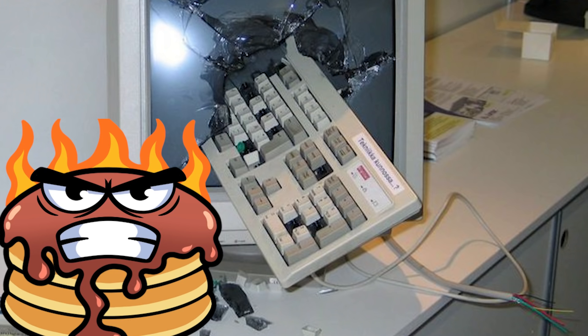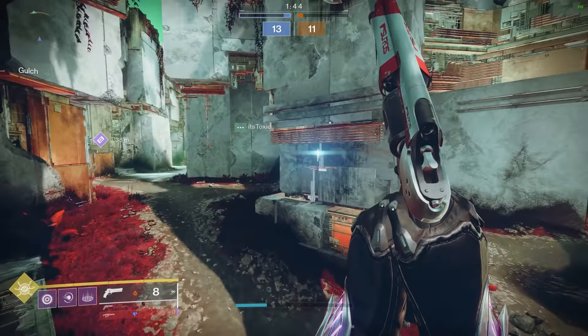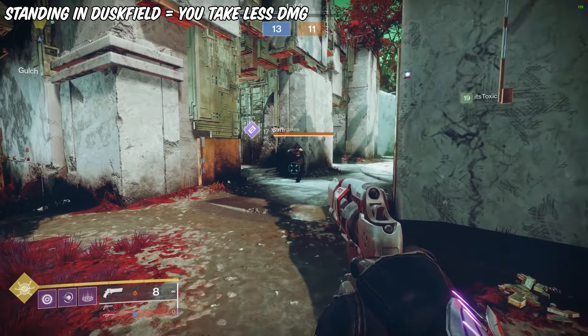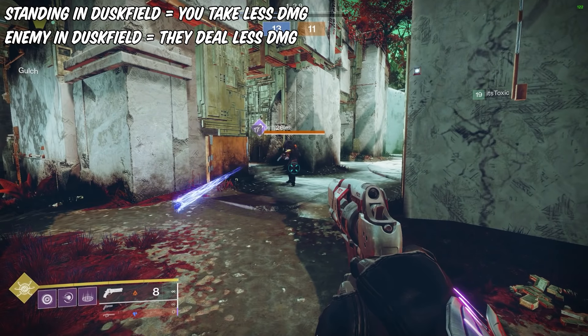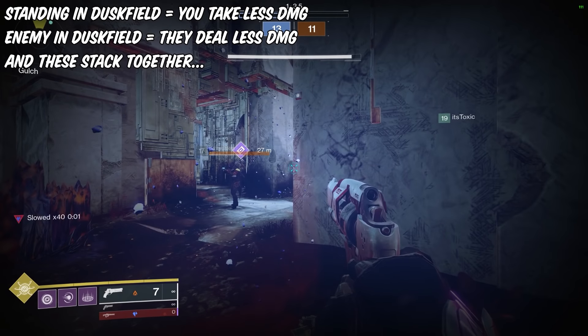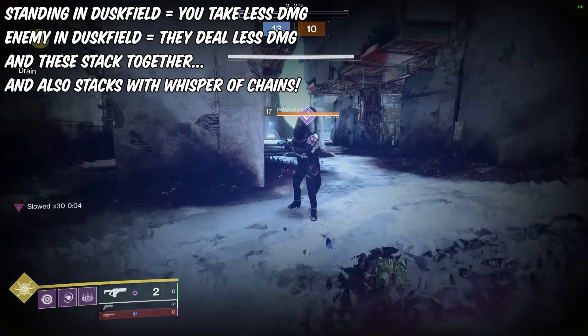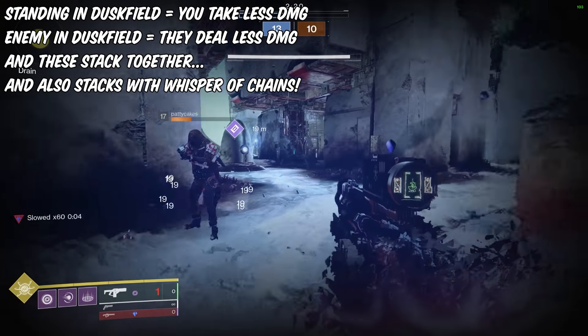However, the second way that they buff the wearer might have you smashing your controller or keyboard in PvP. They give you damage resistance in two ways. Any allies standing within the Duskfield dome earn one stack of damage resist. And if your enemy is within the Duskfield radius, they also deal less damage to you. And yes, these stack together, as well as stacking with the Chains fragment for some serious damage resist.